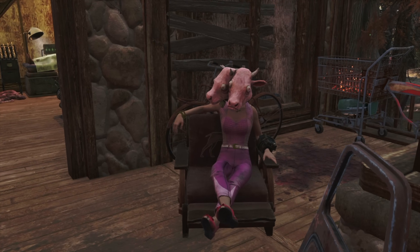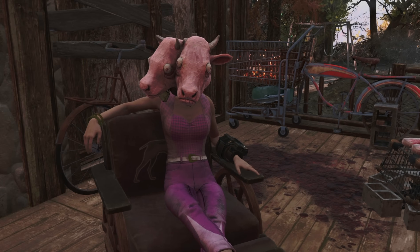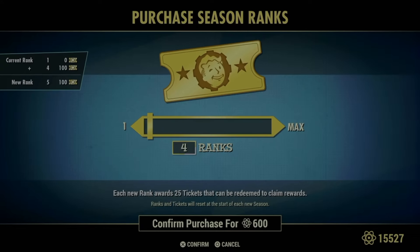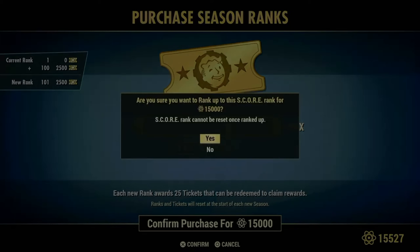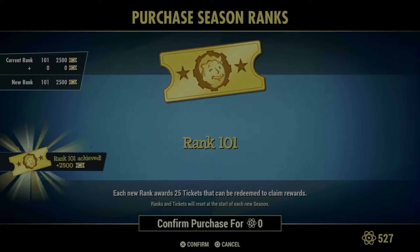I already own all of the items on the scoreboard, as I purchased my ranks minutes after the season update. Many of you asked how I have access to everything already — I paid actual money to buy all of these items with the sole purpose of reviewing them for you, so that you can decide early on which ones are worth grinding for and saving your tickets for. So let's dive in.